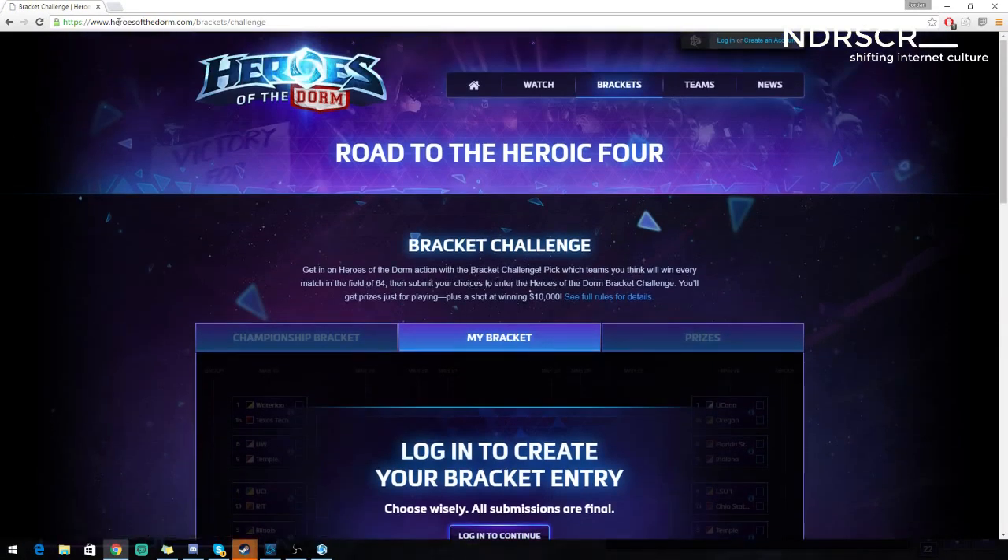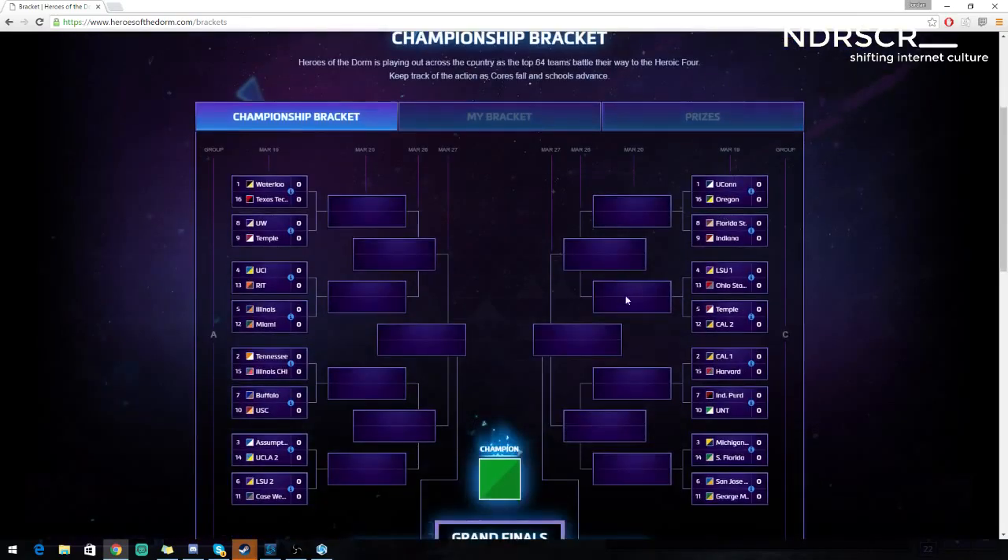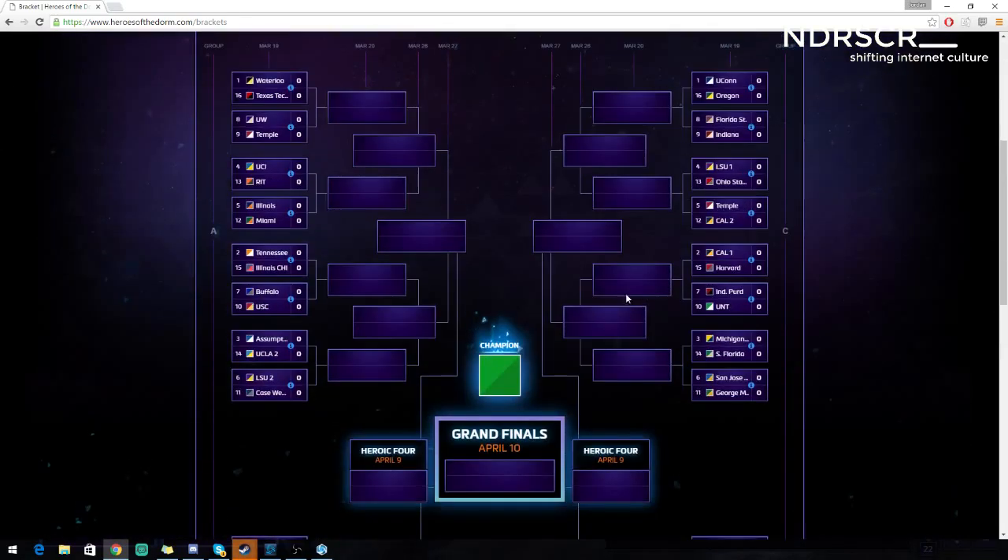So how do you do it? Go to www.heroesofthedorm.com — you don't need the slash bracket challenge or anything, it should bring you right in. Click on brackets, log in — I already created mine — and then you can see some statistics about each team and college.